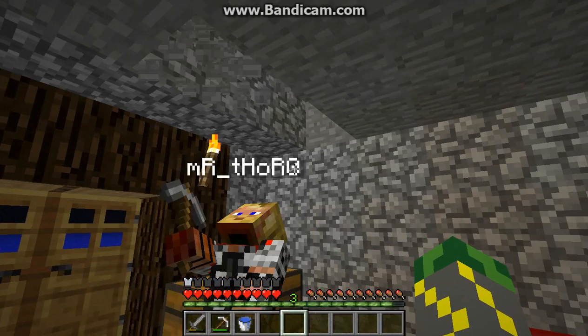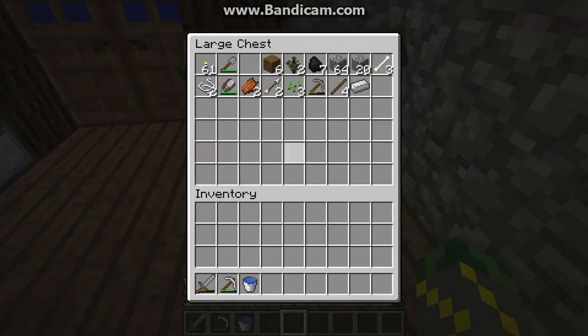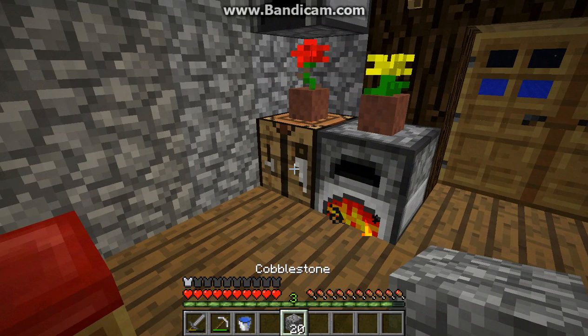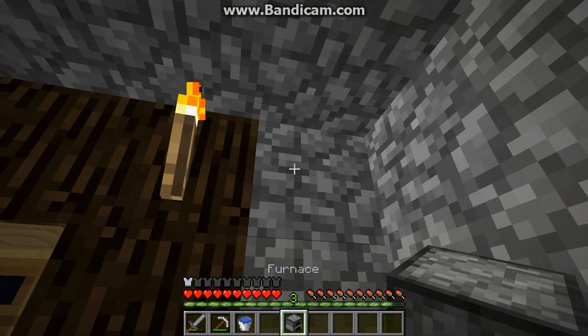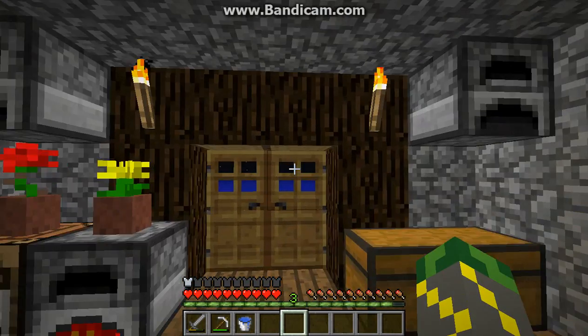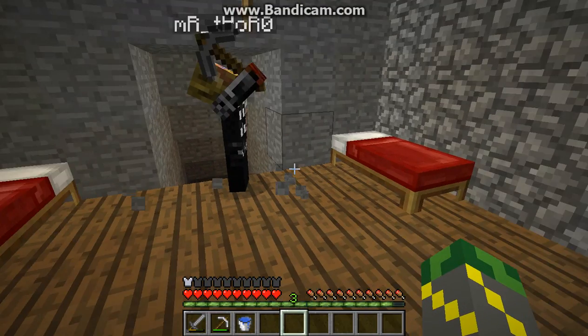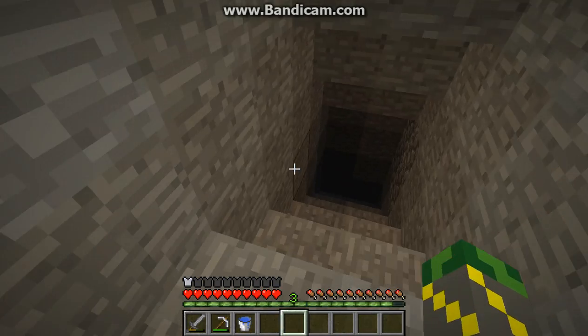It's gonna look nice. The only way we can make this look good now is placing a — oh dude, you know what we should do? We should make a design where it's like furnaces on the floor and crafting tables on the floor, and like you walk on them and stuff. That'd be cool. I need a torch.